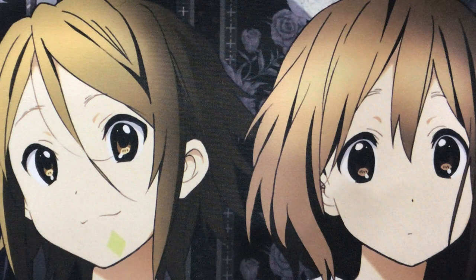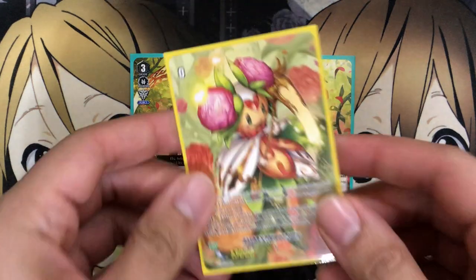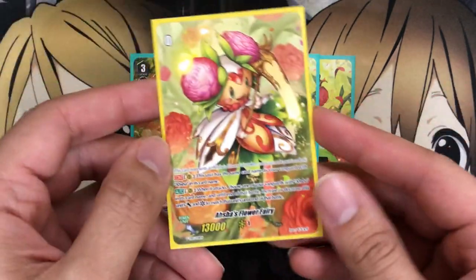For the grade 3s, I'm running four Ranunculus Flower Maiden Asha. On Vanguard or rear when placed, Counterblast 1, call up to two plant tokens to rear, and this unit gets plus 10,000 power until end of turn. The tokens are grade 0 with plus 5,000 power, critical 1, and have boost — making for good grade 1 rearguards. On Vanguard Circle, Asha has the 1-per-turn ability where you can retire three rearguards and call an Asha Flower Fairy token to rearguard.